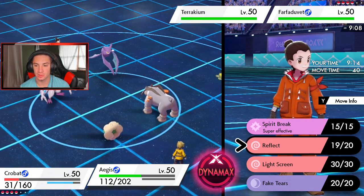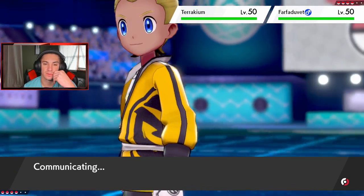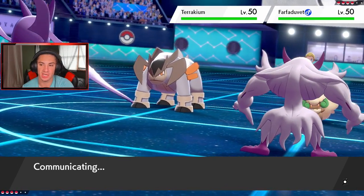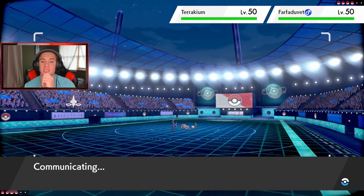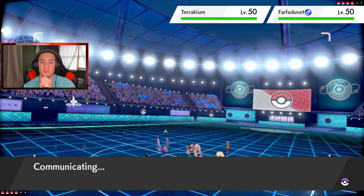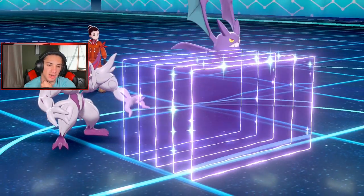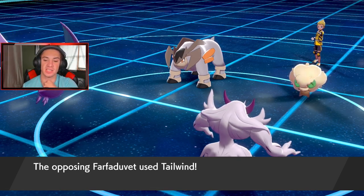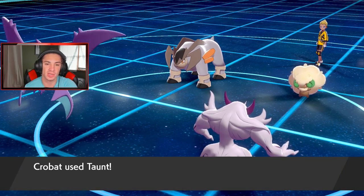I'm gonna set up Light Screen and Taunt that thing — I'd rather Taunt Whimsicott so it can't do priority moves and Fake Tears and all that. Actually it can go for Beat Up. I'm gonna set up Light Screen. He's going to Dynamax to take out Grimmsnarl — but maybe Stone Edge will miss. He goes for Tailwind — exactly why I wanted to Taunt him, but we'll get the Taunt off.